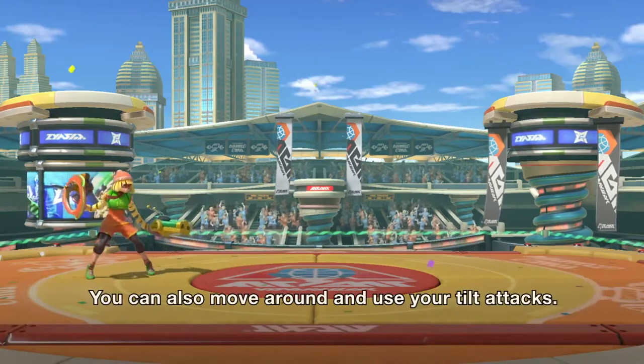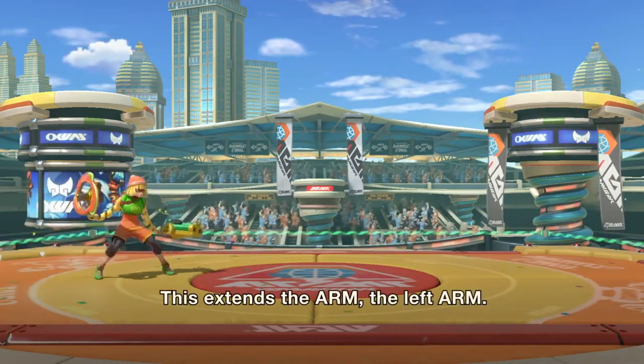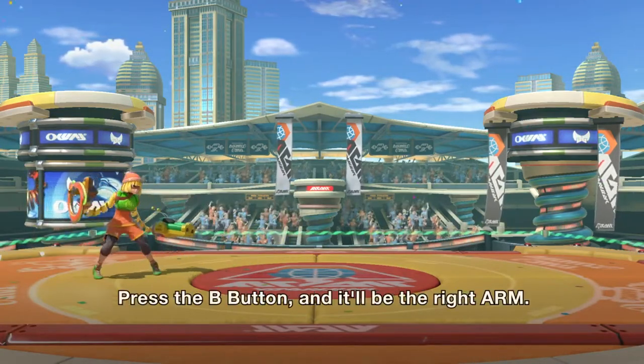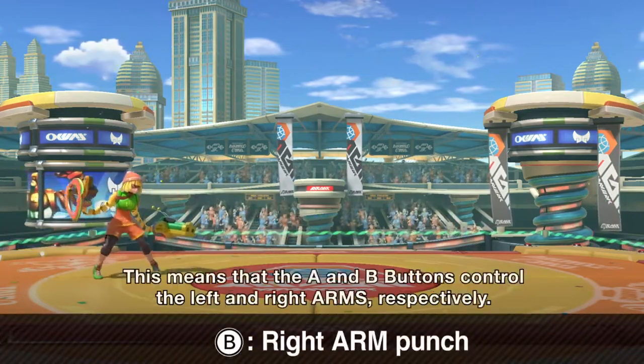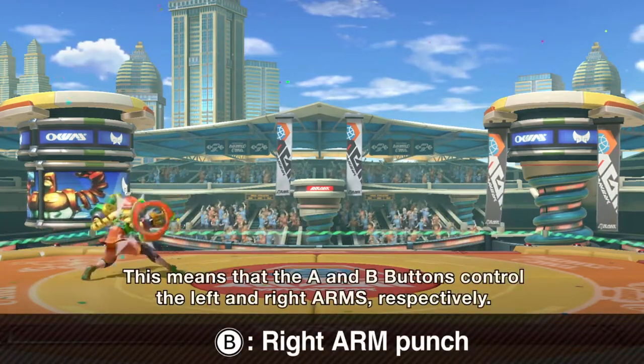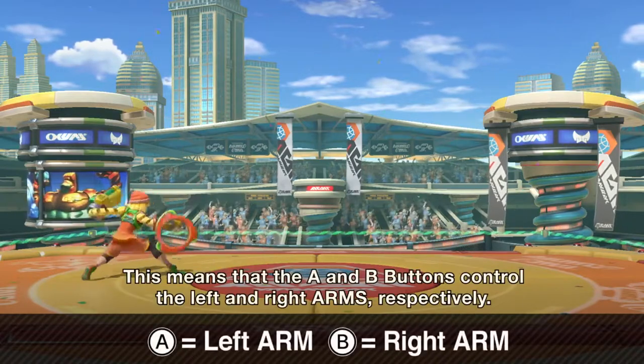Instead of traditional special moves, Min Min controls her left arm with the A button and her right arm with the B button. Just like in ARMS, this allows the player to fire each arm separately, and it makes Min Min incredible at controlling space, especially around the ledge.